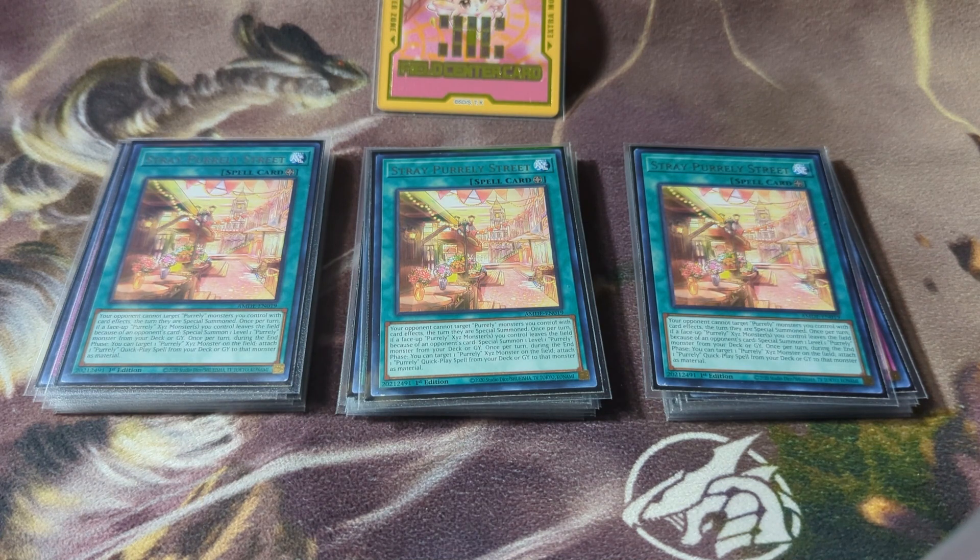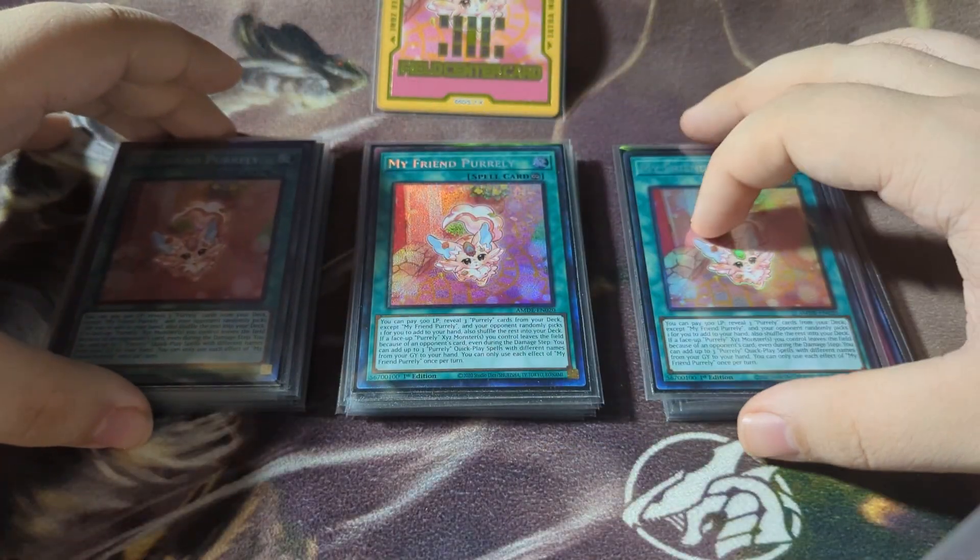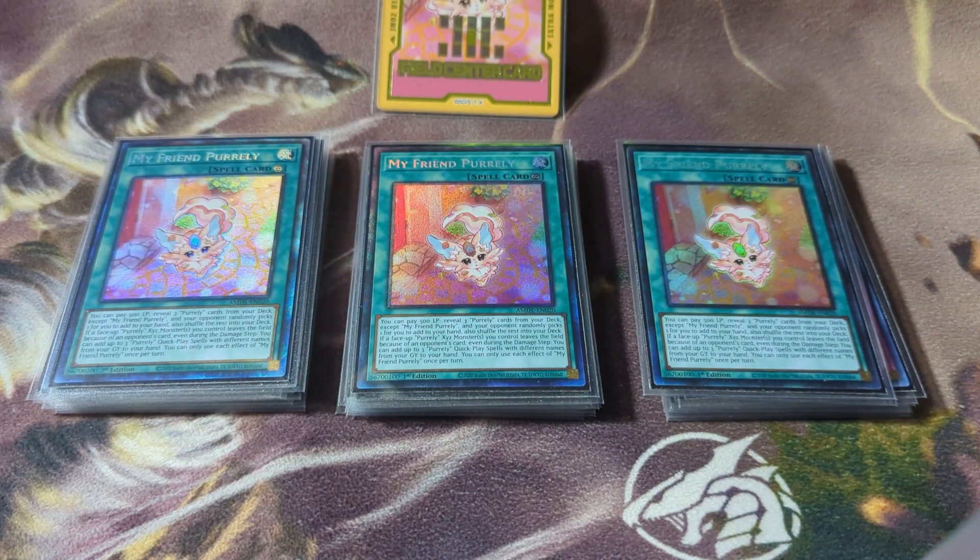After that we have triple My Friend Pearly. This is one of the best cards in the deck — you can pay 500 life points, reveal three Pearly cards from your deck except My Friend Pearly, your opponent randomly picks one for you and you add it to your hand, then shuffle the rest into the deck. If a base Pearly Xyz monster leaves the field because of your opponent's card, even during the damage step, you can add up to three Pearly quick-play spell cards with different names from your graveyard to your hand. You can only use each effect of My Friend Pearly once per turn, so it recovers a lot of your losses if you lose something to battle, a card effect, or even a Kaiju.